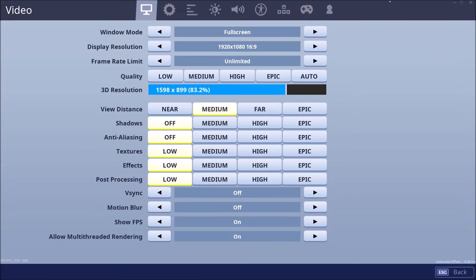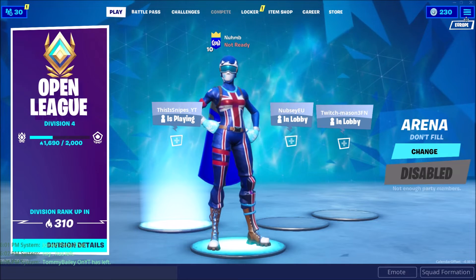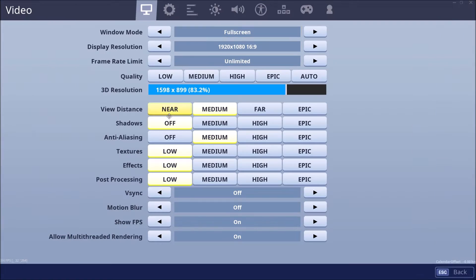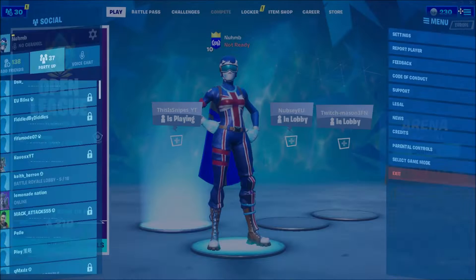This is what I play on. So Chapter 2 Season 1 — there's a new map and there's loads of lag for some reason. Normally I play with anti-aliasing on but I went to anti-aliasing off and then it looks really blurry, so I don't play like that anymore. I play it off now and I think it gives me more frames, I'm not too sure to be honest.